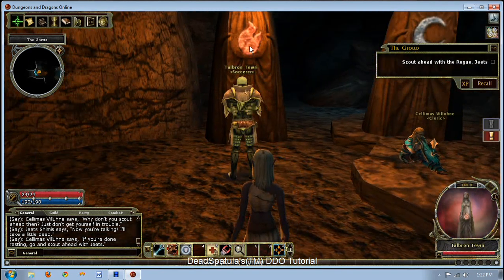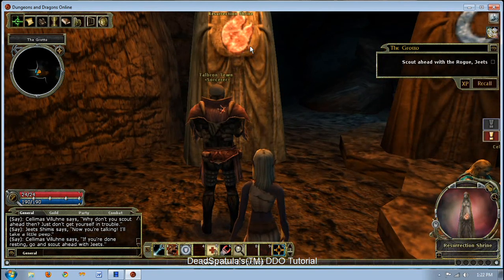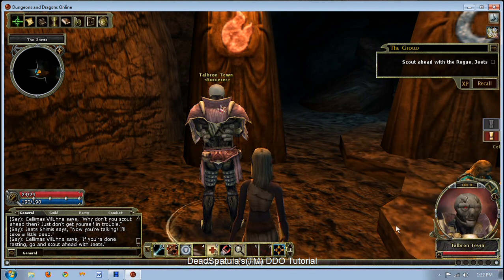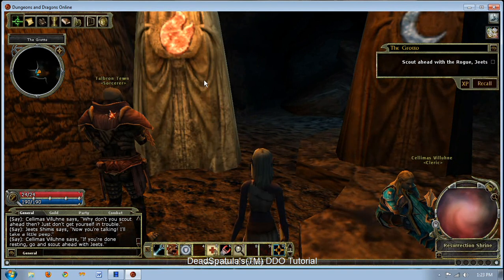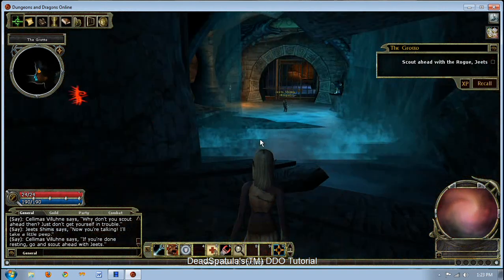Resurrection shrines: when your soul stone is picked up, or if you've got someone's soul stone, come to a res shrine and they can click on it to resurrect. If you have a hireling, they will have a use button in their bar. Target the res shrine, click the use button, and your hireling uses it — boom, resurrection shrine. That's how you get people rezzed. Please remember that.